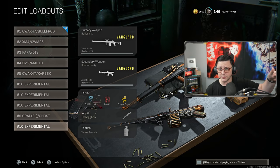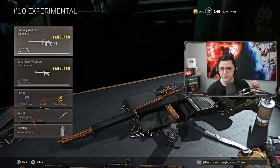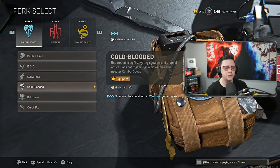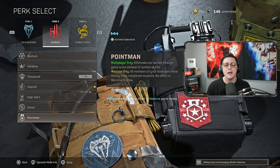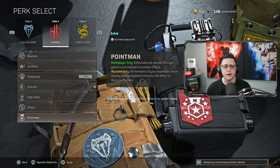I've already max leveled the Vanguard weapons, and hopefully all that progress will carry over. One general thing I want to point out when it comes to loadouts, especially with a lot of the methods we're going to talk about, is that for perk two, you're going to want to equip Point Man. If you're playing in a full team, everyone should be equipping Point Man, because although the description kind of says what it does, it doesn't cover all the details.